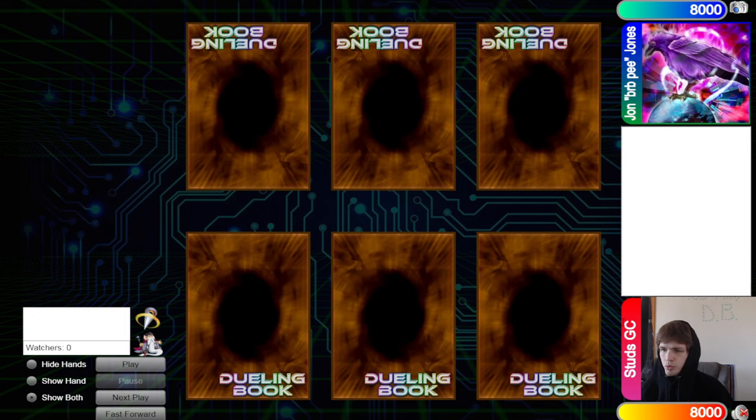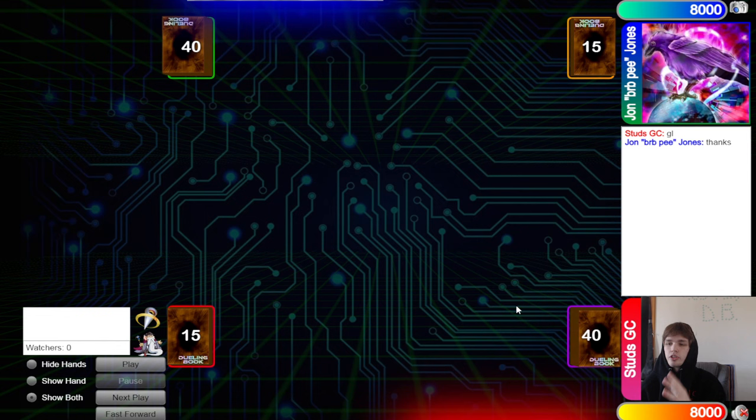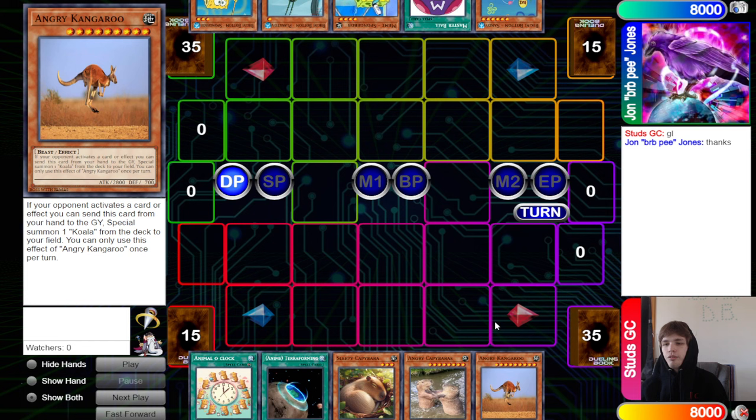Let's hop into the second match. Now we have Studs Group Chat with 100 rating versus John BRB Jones with 100 rating. John BRB Jones wins rock paper scissors and decides to go first — 40 versus 40. Opening hands: we have Animal O'Clock, Anime Terraforming, Sleepy Capybara, Angry Capybara, and Angry Kangaroo. Drawing Angry Kangaroo going second is just absolutely broken.